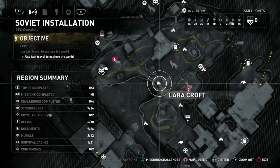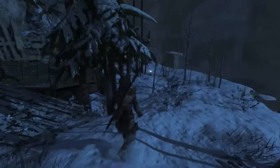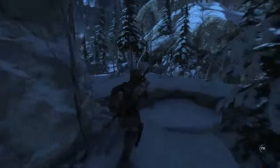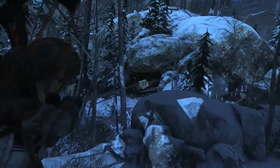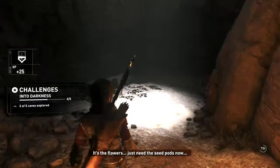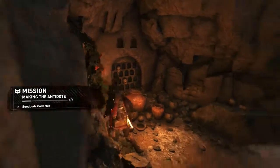Kind of close to a cave. It's not the one I was planning on, but we can go to that one. Something shiny over there, but that's not what we're coming for. There's a stairwell up here, we can go that way. Cave is through this side — this should be the cave. Hopefully it's not a bad cave with a big bad wolf. Making the antidote. Seedpods collected!